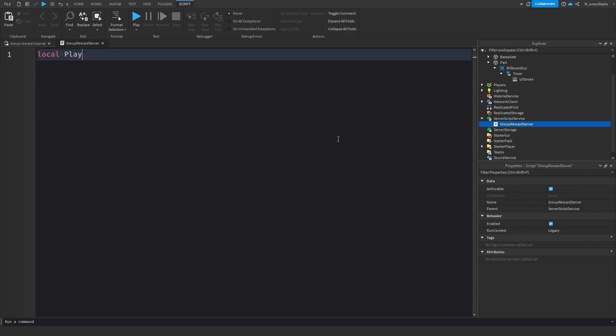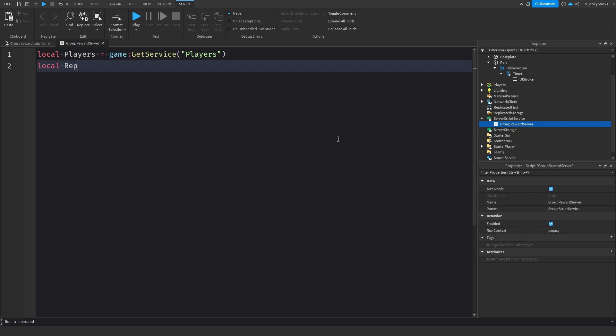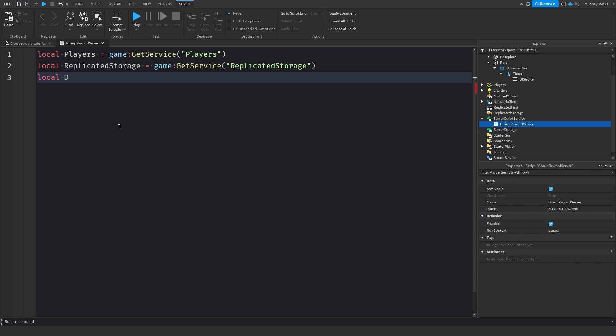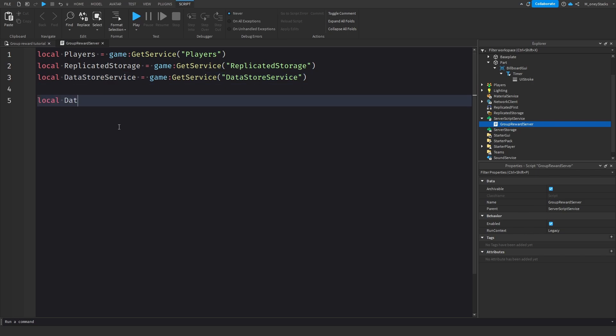So in here we need to get Players: `local Players = game:GetService('Players')`, Replicated Storage: `local ReplicatedStorage = game:GetService('ReplicatedStorage')`, and now we need the DataStore Service: `local DataStoreService = game:GetService('DataStoreService')`. Now we get a DataStore: `local DataStore = DataStoreService:GetDataStore('1')` — just type in a key, for me I'll type in 1.